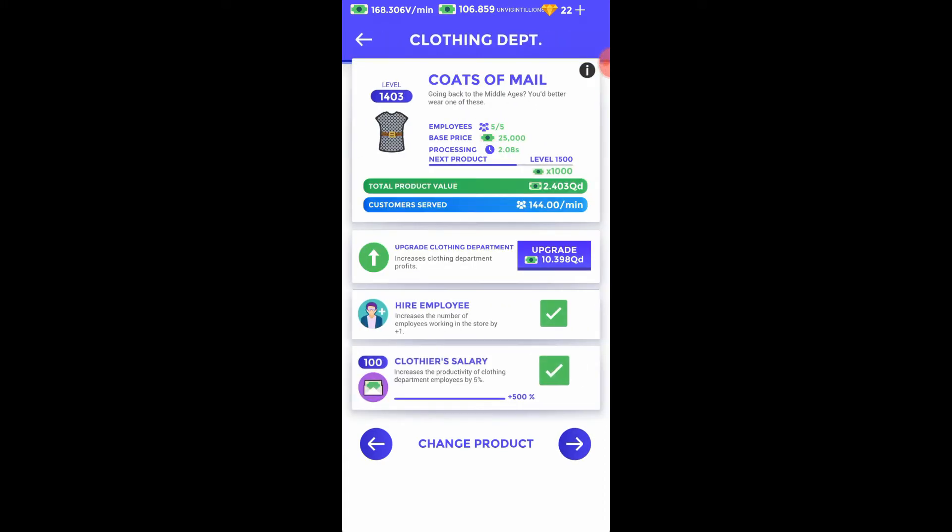And here we go — 2000, nice! Next one is clothing department, and at this department I am on level 1500 which is not bad. Here we go 1600, after that we are going to just cross 1700, next one is 1800. If I go to upgrade here then I will be short on my money, which is 106 unvigentillion — this is very difficult to pronounce. Whatever, this is it — 106 unvigentillion.